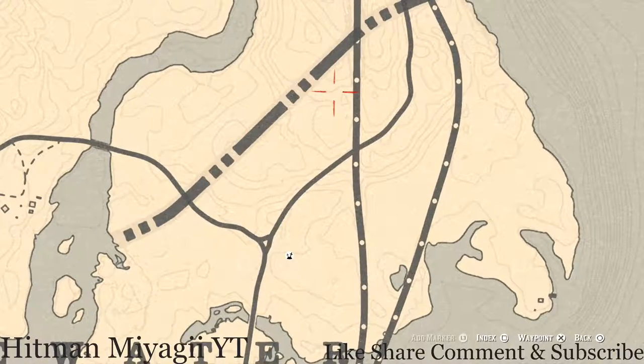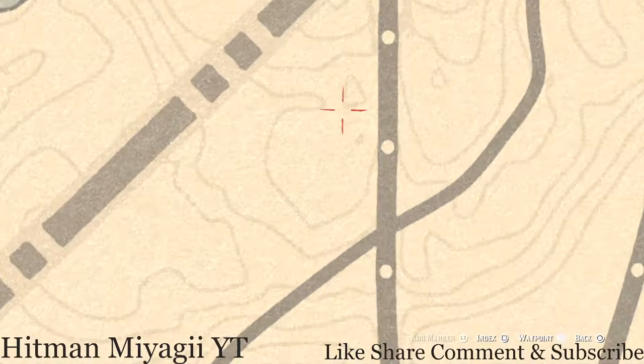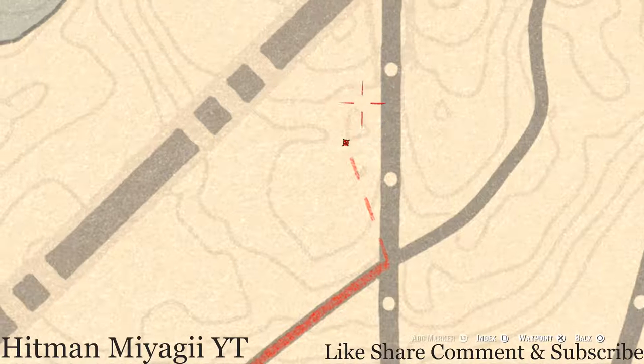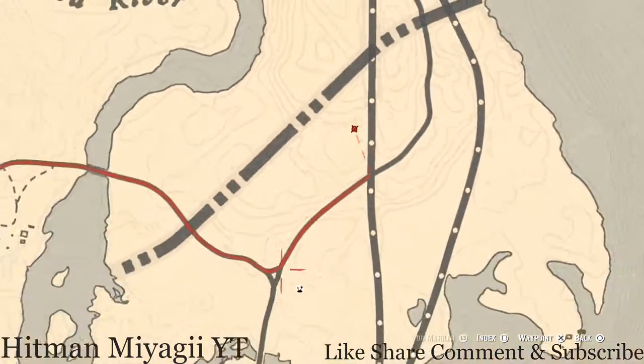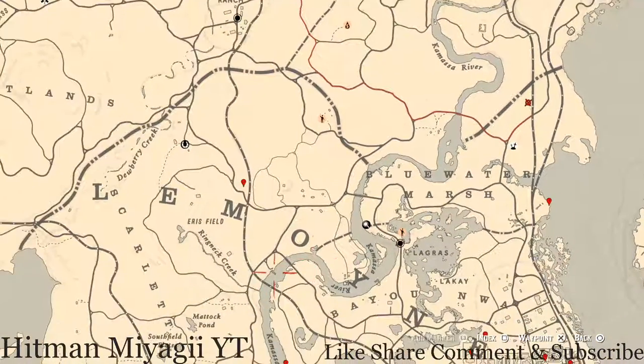There's also a coin up here, right below this triangle on the map. There's a clothesline, and right in the middle of that clothesline, pull out your metal detector and you will get a random coin.